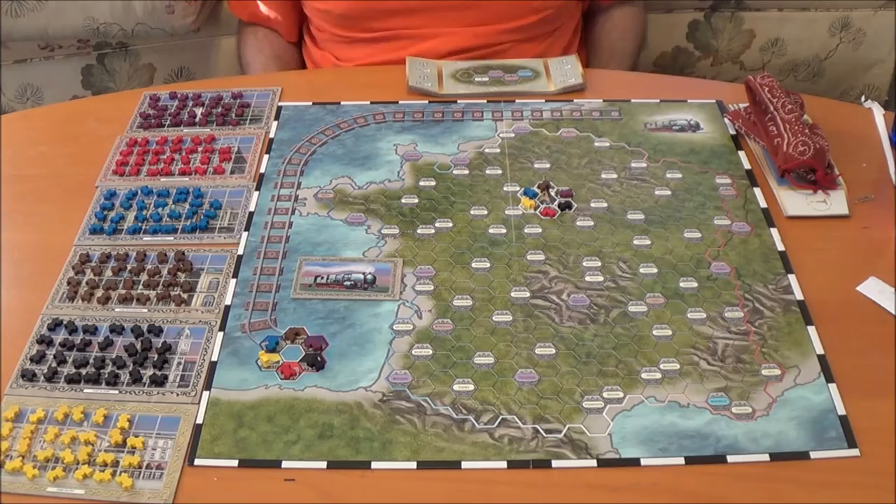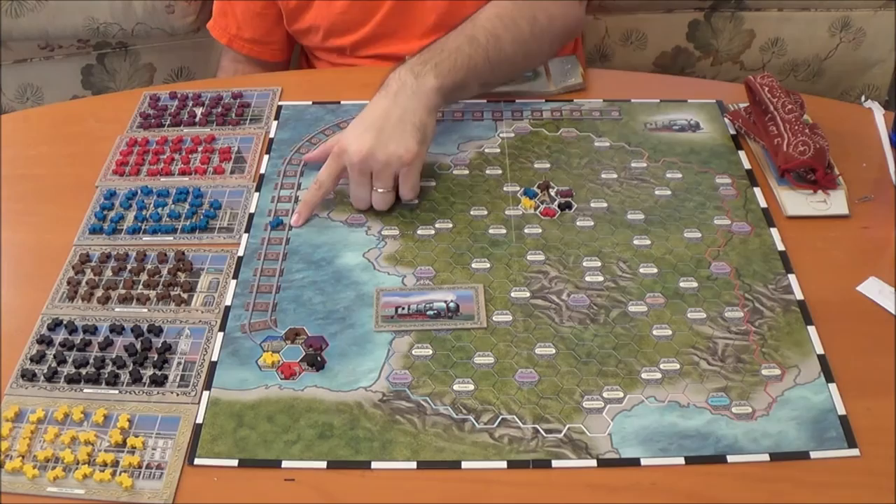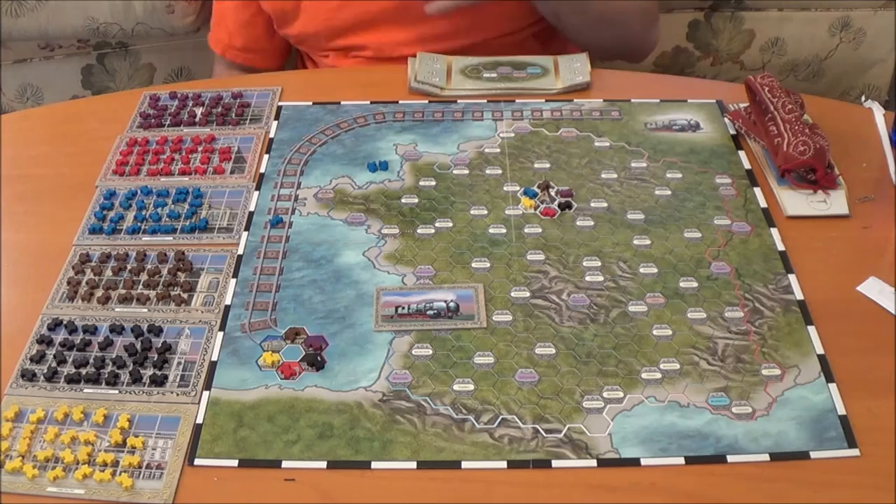You'll have your trains here, and then you'll also have this part here, which is the victory point track for each of the colors. So if blue goes up seven points, they're going to be worth seven times whatever amount of trains you have. For example, if I have two of those trains in my possession, as far as what I've invested into it, then I'll get 14 points.